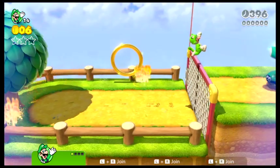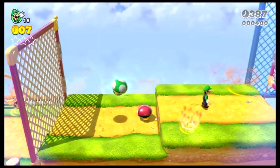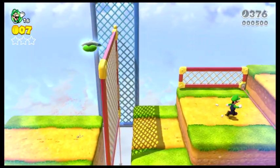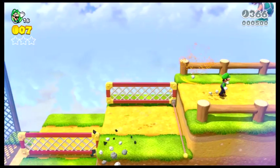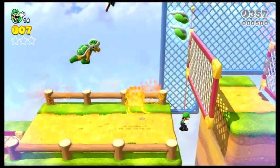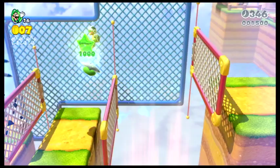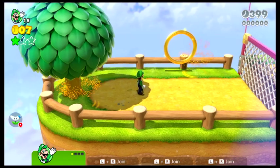It seems as though when you get the cat suit you instantly get put back to a boomerang suit - that's a hard one. I might as well take a boomerang suit now that I've lost the cat suit. Okay, I got it anyway and there's no platform there so how am I supposed to do it? I literally just think I need a cat suit because I can't beat it otherwise.